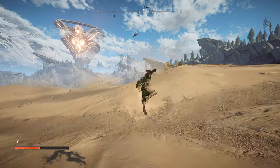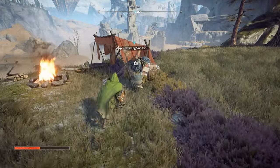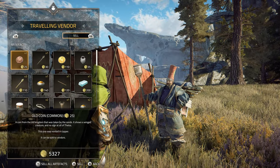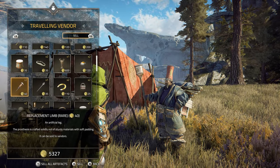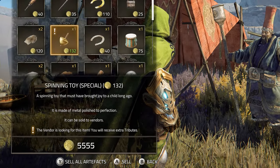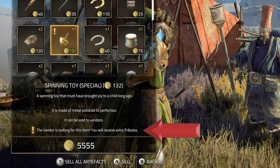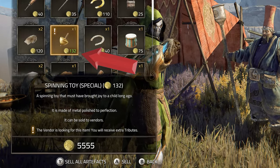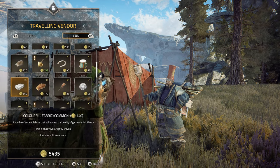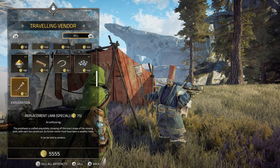Along your sandy travels, you'll be able to find a special vendor located by his kite flying up in the air. This traveling vendor sometimes has side quests for you and has some pretty useful stuff in stock, but is also the best place to sell your artifacts, aka sand junk. Unlike other vendors, this guy will periodically change what type of artifacts he's seeking and pay more for them, indicated by their price being in green. I recommend not just selling all of your artifacts randomly to any vendor, and instead hold onto them to sell to the traveling vendor when he's offering the higher payout.